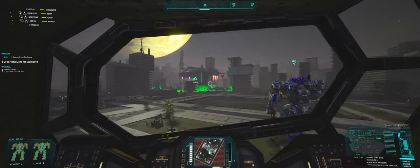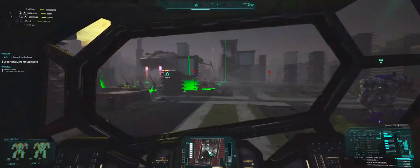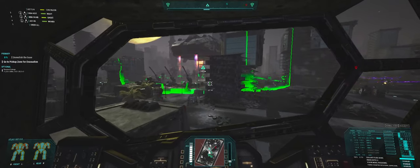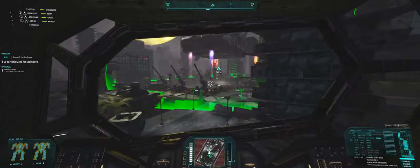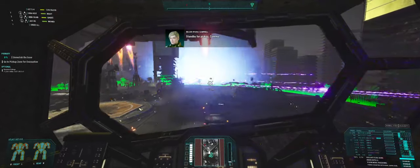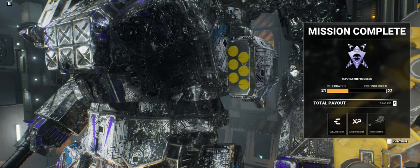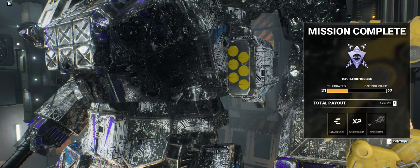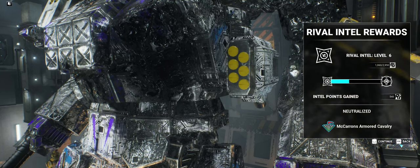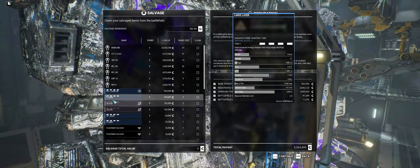Yeah, I think we'll just exit stage left here. Target destroyed. Well, I got what I came for. There's 500 each. I need 5 more of those just to make level 7 — that's going to be a while. Oh, I want that and I can't get it. That's just depressing.